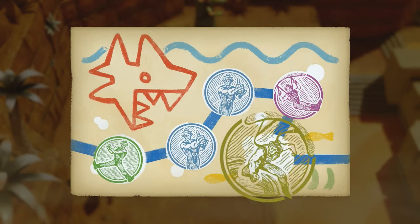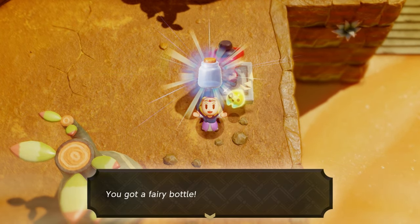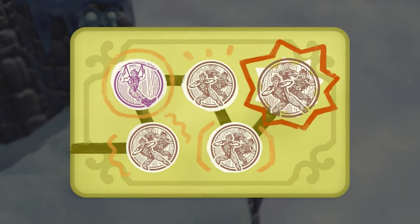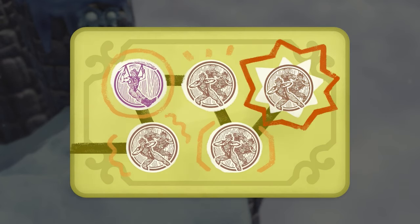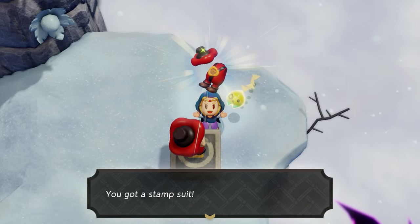The fourth fairy bottle can be acquired from the Stamp Guy — you have to get 20 stamps acquired across the entire map. The cool part is if you get five more stamps for a total of 25, you can also get the Stamp Guy outfit for Zelda. Click on this video to get all the outfits in the game as well as the stamp locations so you can get your final fourth fairy bottle.